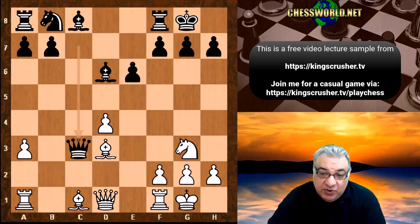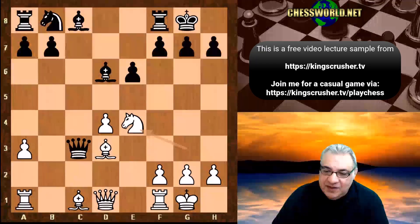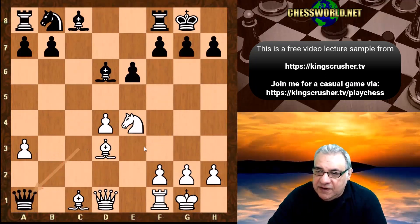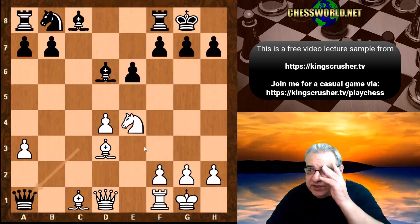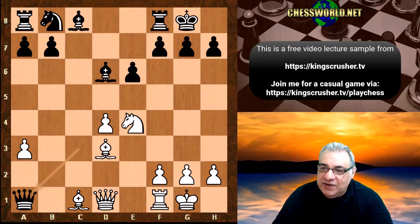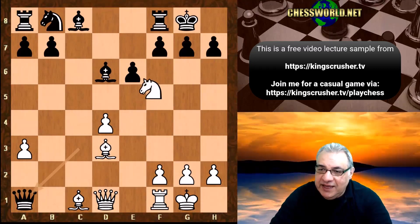This is actually a winning position for White - we have knight e4, and you might think what on earth is going on here. If queen takes a1, can you see the point? There are not too many defenders around the king - we can actually play knight f6 check.